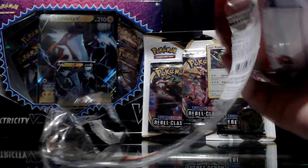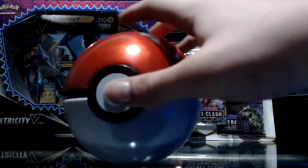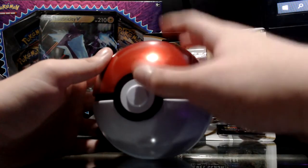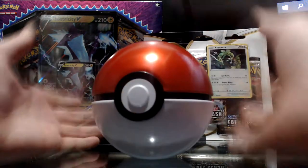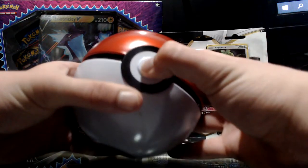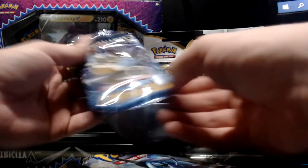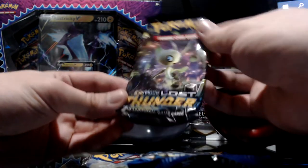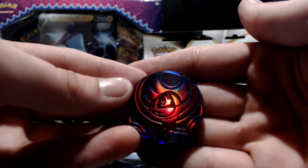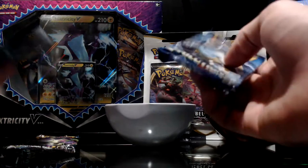The Pokeball was ripped open in the most inefficient way possible, but we got it open. In total I spent about $170, about $20 on two packs of sleeves that should hold about 700 cards. Inside the Pokeball we got Sun and Moon Burning Shadows, XY Evolutions, and Lost Thunder, as well as a coin — I think it's Necrozma — the plastic coin, not too bad.